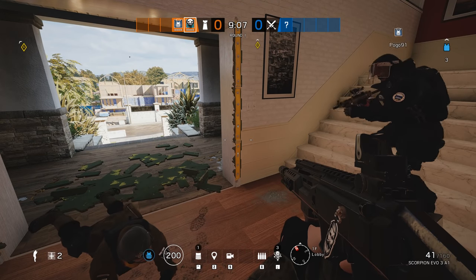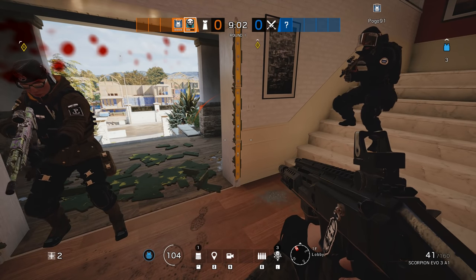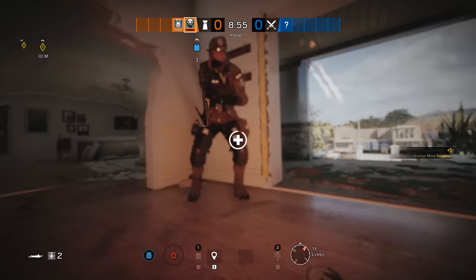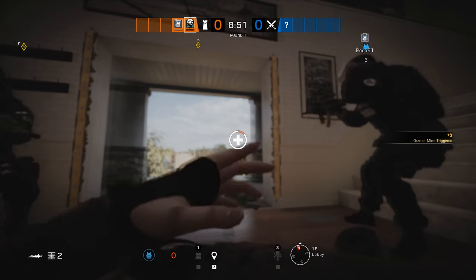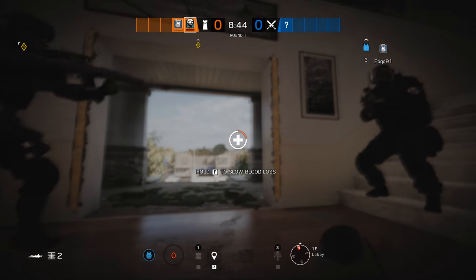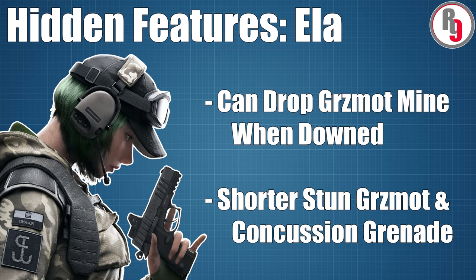Besides this, she also has a hidden down-but-not-out ability that is so obscure and seldomly used that most players forget it even exists. When Ela is in the DBNO state, she has the ability to drop a timed concussion mine that will stun anyone in a 6m radius around her, whether they are friendly or enemy units. This ability is so situational that most players have never been able to use it successfully to hamper the attacking team.